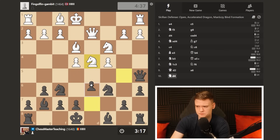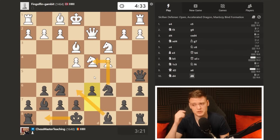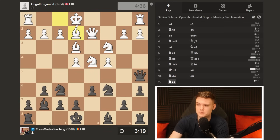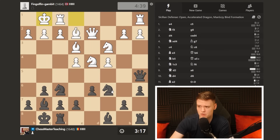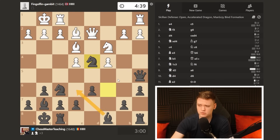Queen d2 — nothing really wrong with it, but I could be potentially annoying with knight g4. I think I'm probably just going to go a6, getting rid of this knight, and then knight d4 is going to be played, and then d6 — something along those lines. We just get a typical Marozzi. Bishop e2 — he's delaying the f3 move, which is interesting because it means he could potentially try to play f4 in the future.